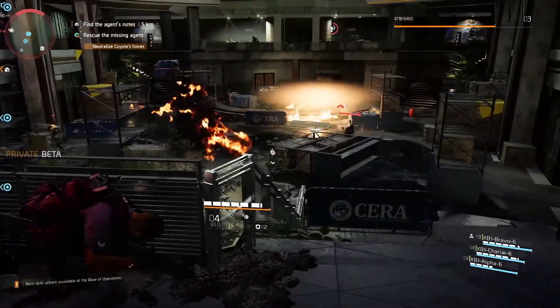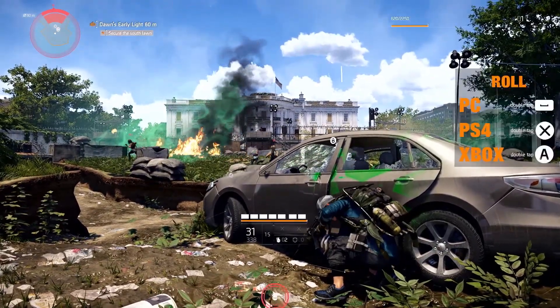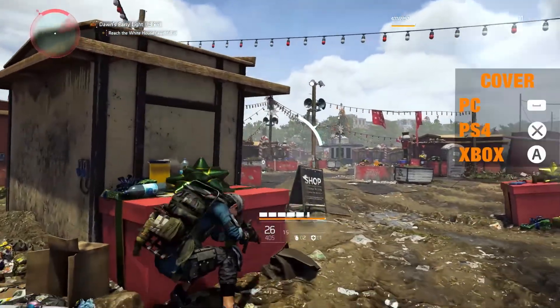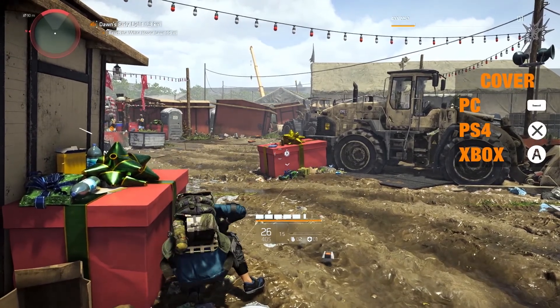In any case, you'll find a lot of cover out there in DC, which you'll be able to use to your advantage, keeping yourself out of the firing range. You can take refuge from enemy fire in many different places by pressing the cover button. A prompt will appear when your agent is close to a usable cover.